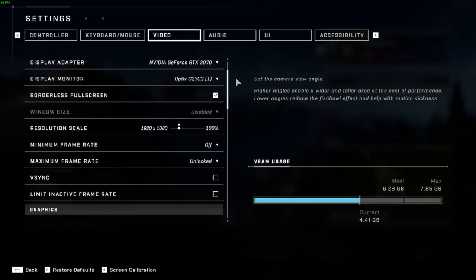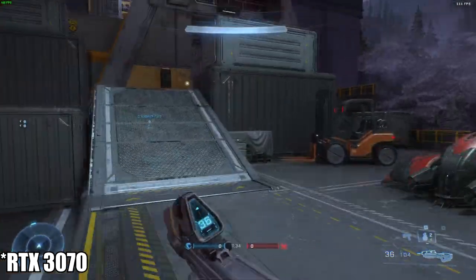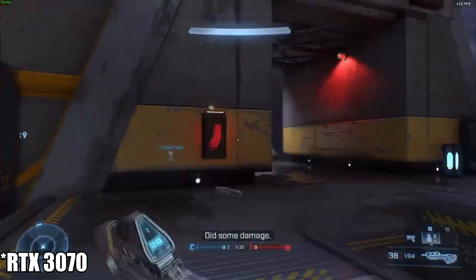Here are the RTX 3070 settings for Halo Infinite. Right now we're rocking a cool 90 frames per second. These are the settings we're running at 1080p — we unlocked the frame rate, turned off the minimum, and took off v-sync. Hopefully at the top right you can see we're getting anywhere from 100 to 110, sometimes 120 fps on the 3070.